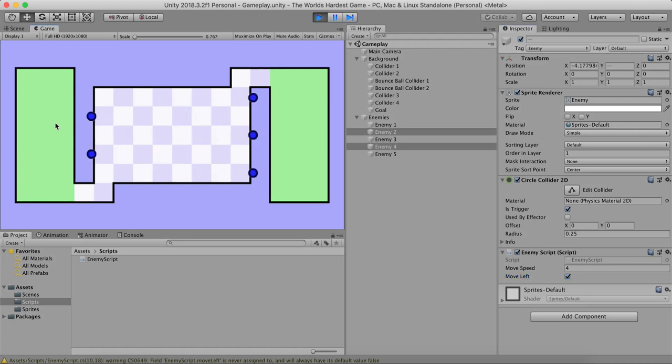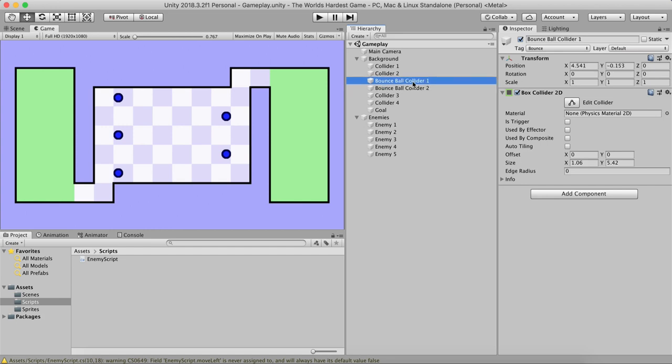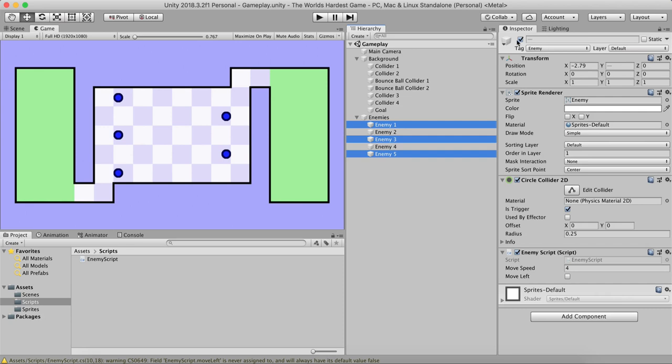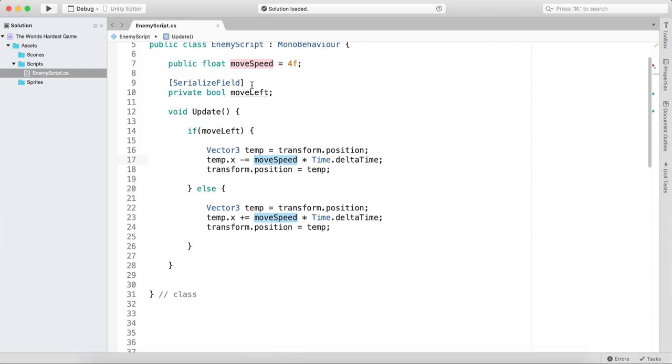If I hit play now you'll see three enemies moving right and two moving left — and they're gone off screen. The reason is we need them to touch the bounce colliders to change direction. Enemies one, three, and five start moving right; enemies two and four start moving left. The serialized field lets us set moveLeft in the Inspector for each individual enemy.